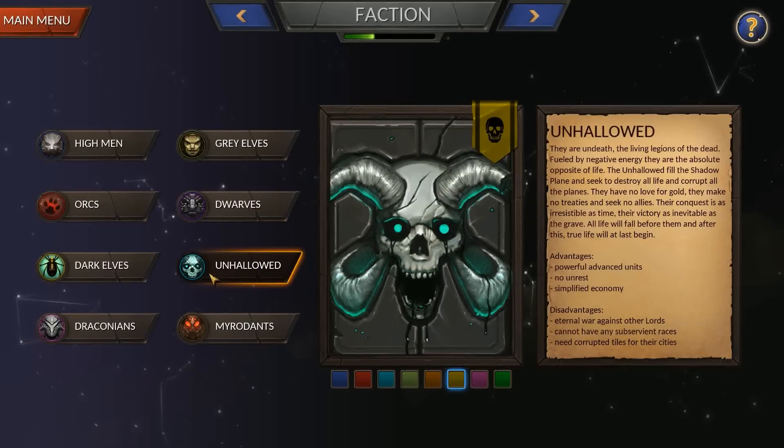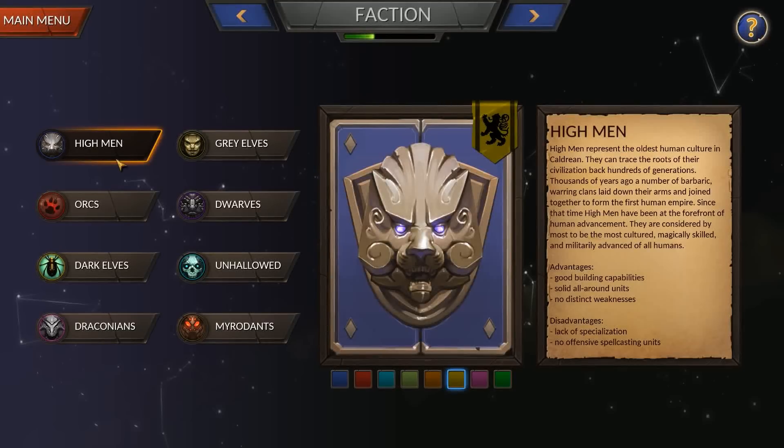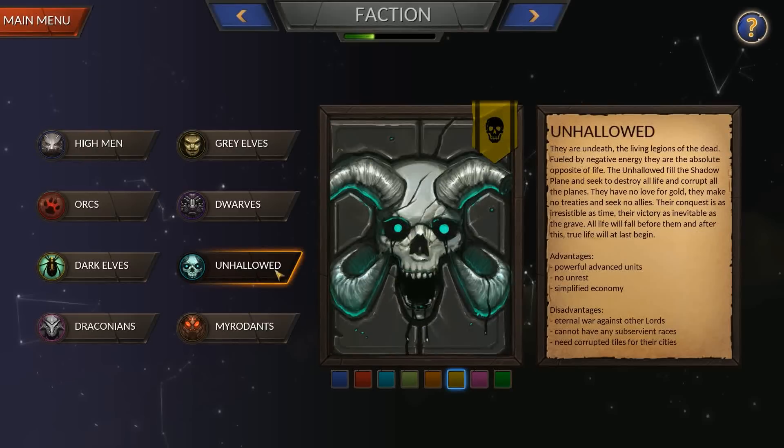The Unhallowed are the undead — they do not work with the other races and selecting them is going to give you a completely different gameplay experience throughout the game. Any of the other races: as you play through, you can conquer neutral cities and enemy cities and add more races to your lineup. So for most races this is really an early-game selection, but with the Unhallowed it's a game changer, so keep that in mind.